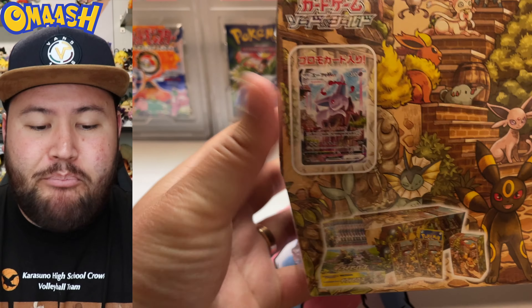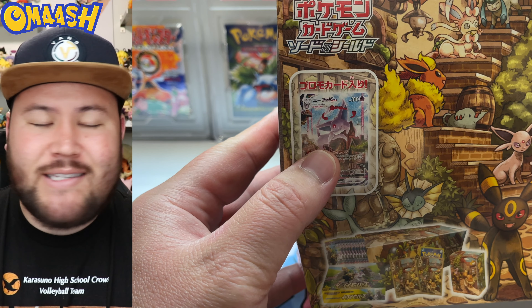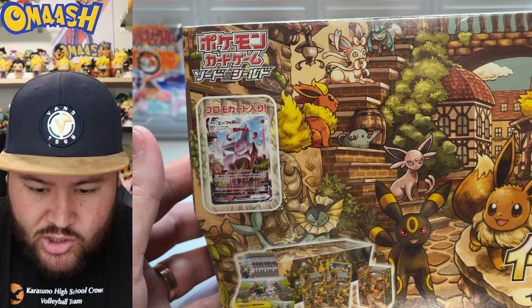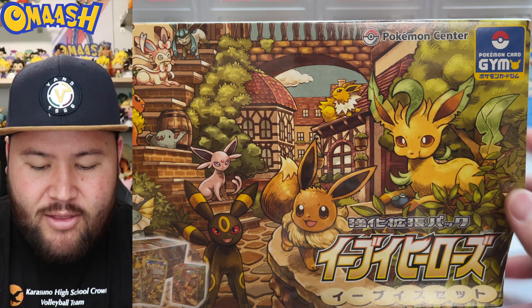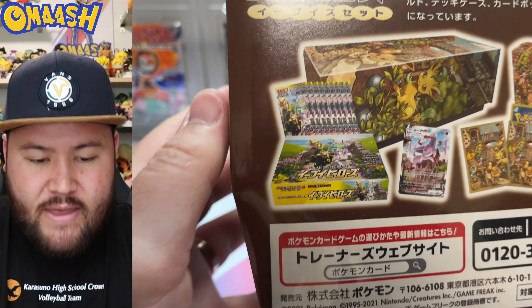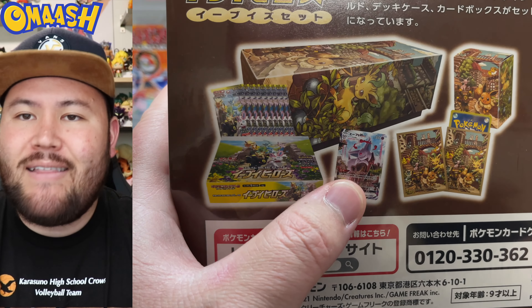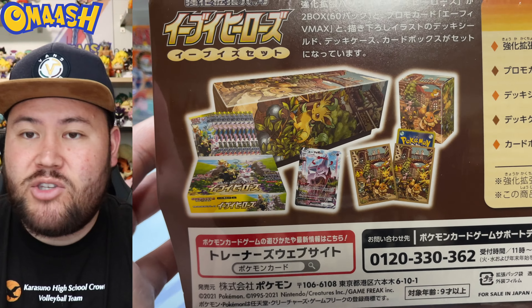Guys, this box is amazing. Take a look right here. The box art alone is insane. This guy is in this box and I'm so pumped about it. Absolutely beautiful alternate art Espeon VMAX. Just look at everything going on in this box. It pains me to open this thing, but hey, little Leafeon with the chubby cheeks eating some berries — that is so awesome. Pokemon card game, and this is everything that comes in here: an Eevee Heroes booster box, the highly sought after Espeon, some sleeves, the deck box, and this box alone is so cool.